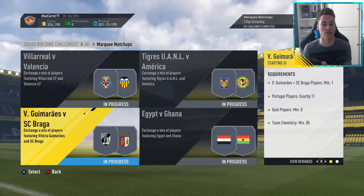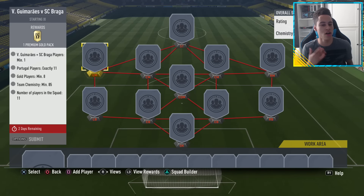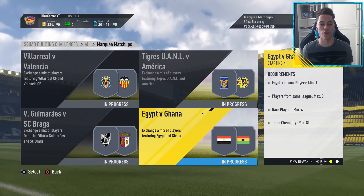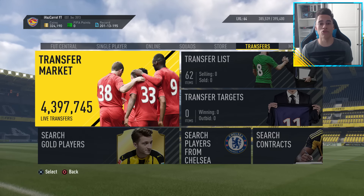When you're sniping, you want to be looking at the requirements. We need 11 Portuguese players, 1 player from each of the clubs, and this is our formation. You might want to look at CDM, right mids, left mids, right backs, left backs, and you actually need gold players for that one. In Egypt-Ghana you need 4 rare players, players from different leagues, and then just Egypt and Ghana players.